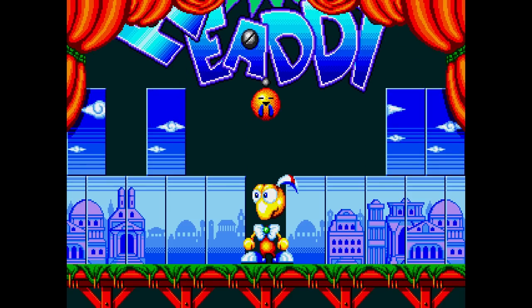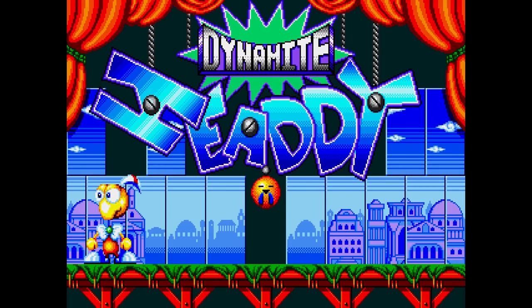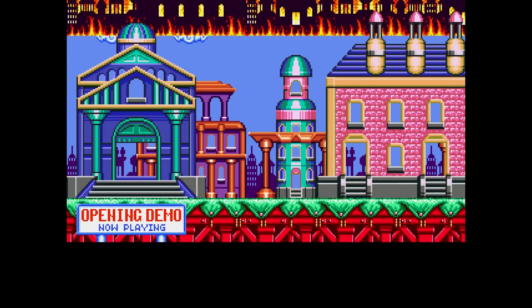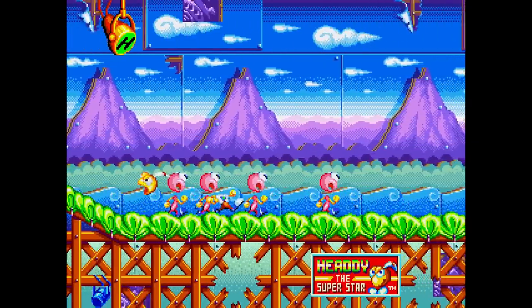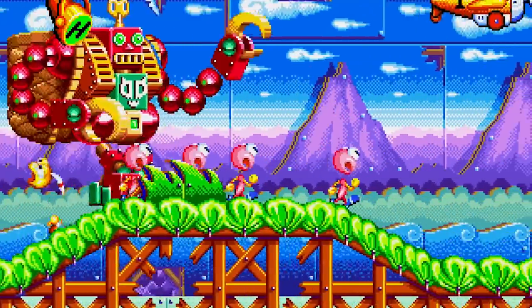Next up, Dynamite Heady was released in 1994. You play as Heady, a puppet that returns to his hometown of other toys and puppets only to find that an evil Dark Demon puppet has unleashed hell on everything. Heady escapes being incinerated by the Dark Demon's henchmen and sets off to take him down. If I could describe Dynamite Heady in one word, it would be... quirky.